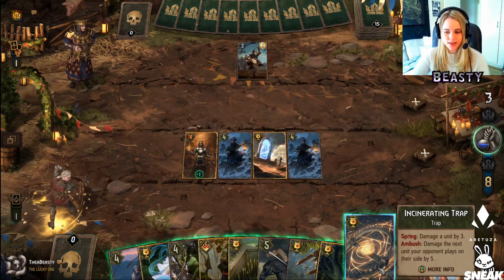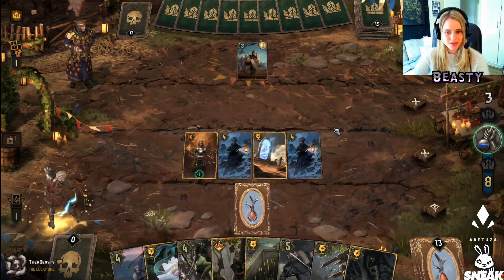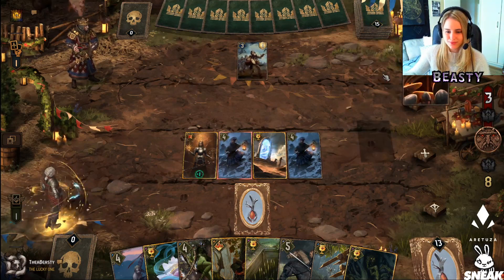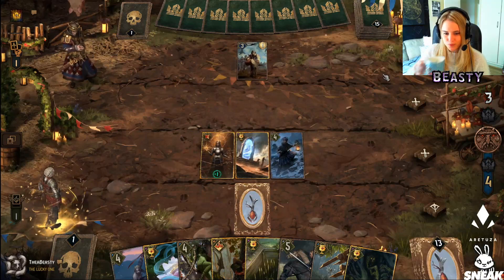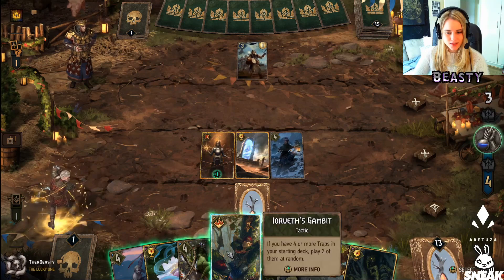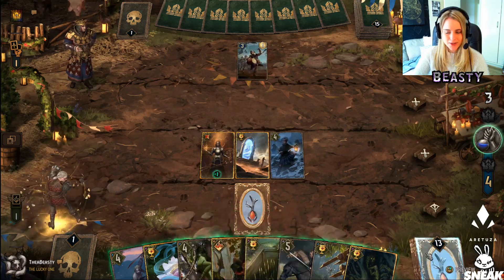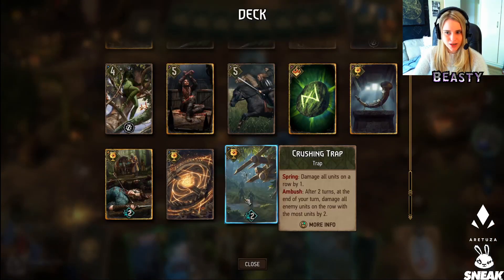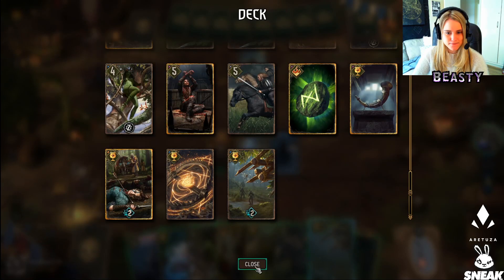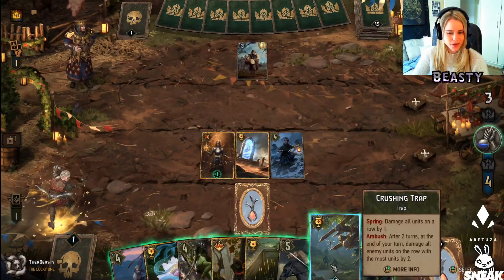Damage a unit by three, or damage the next unit your opponent plays on their side by five — I think we do this. Okay, if you have four or more traps in your starting deck, play two of them at random. So how is this going to work? I guess he actually just pulls them out of the deck. We do have two traps — that counts as the third — I don't want to overwhelm him just yet.